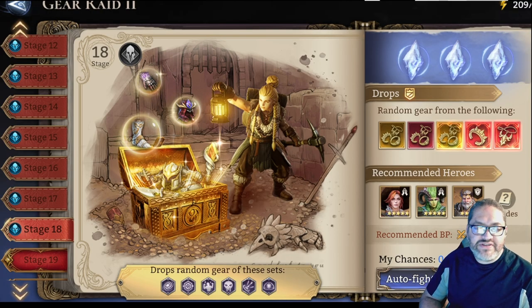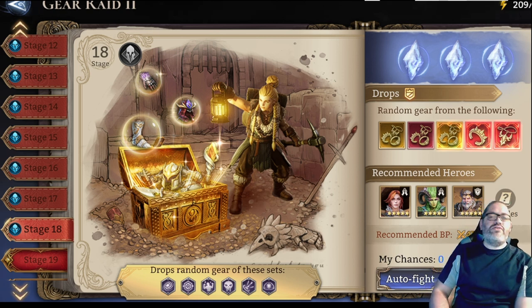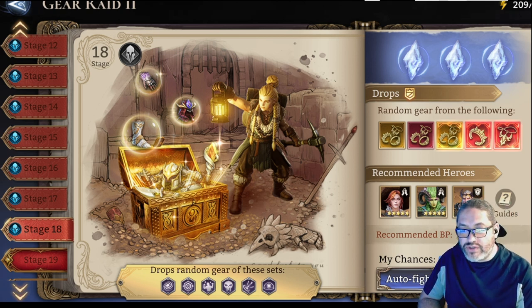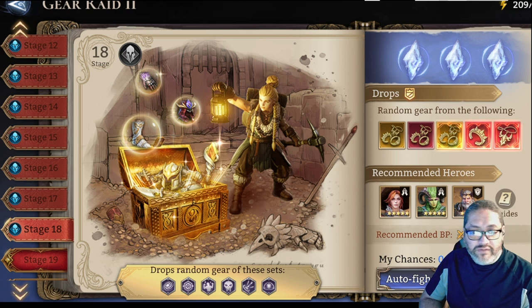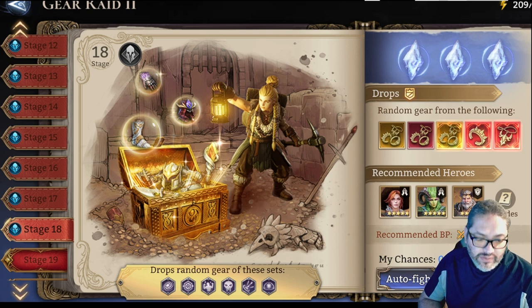Hello everybody, Sebastian Canes here with another Watcher Realms video. Today I'm going to be covering Gear Ray 2, which is one of the dungeons where you can get some very good artifact sets to beat the end game content. I like the Sticks set the most in this dungeon, especially for my mages.